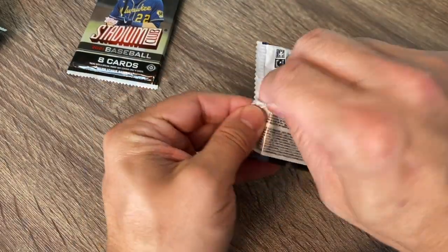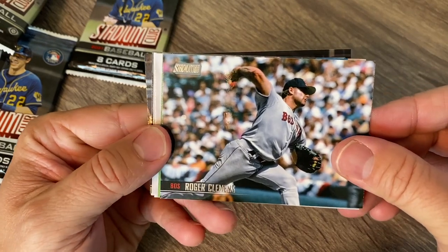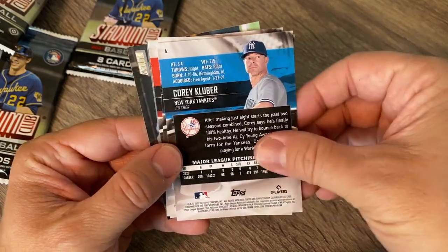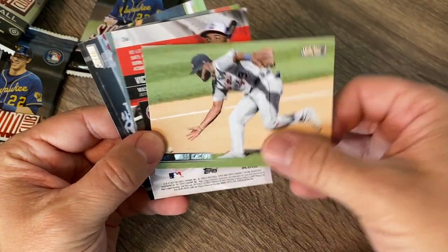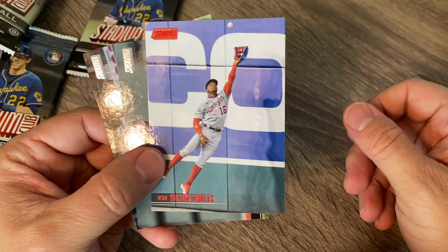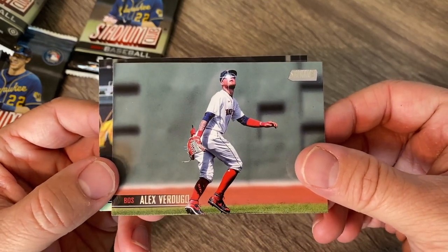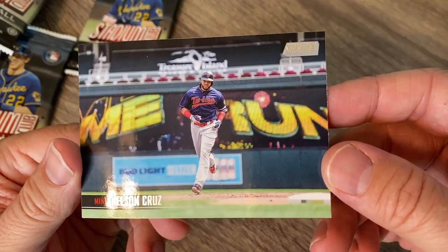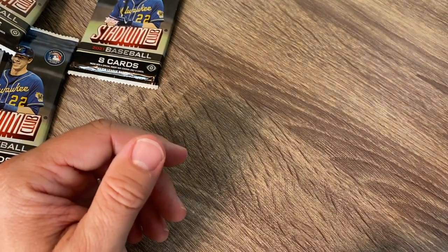Two more left. Really appreciate you guys taking the time to watch this — sorry it was a little longer than usual. I just love looking at these pictures. We got Montas, Roger Clemens, Trent Grisham doing a hop-jump there. We got Corey Kluber, Willie Castro. Got a red Victor Robles. Verdugo going back and Nelson Cruz, who is still doing it — one of the closest guys to my age and he is just absolutely still having a great season.